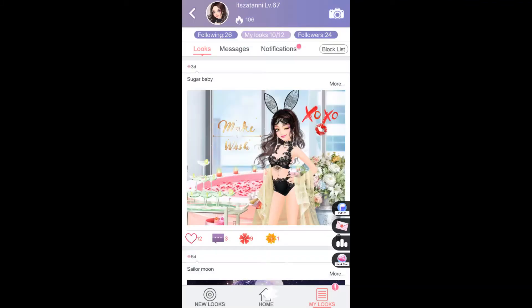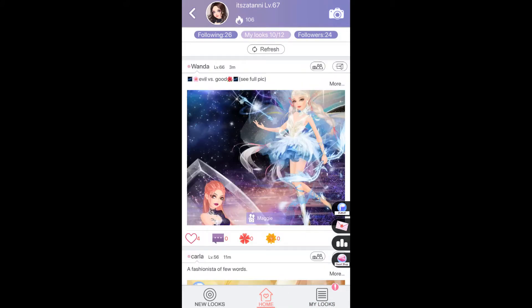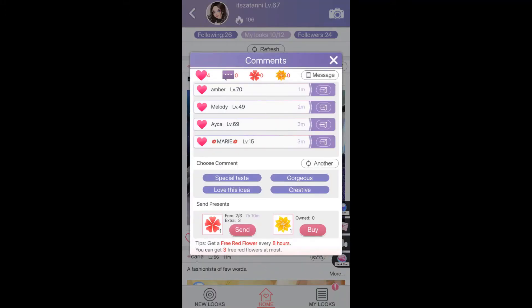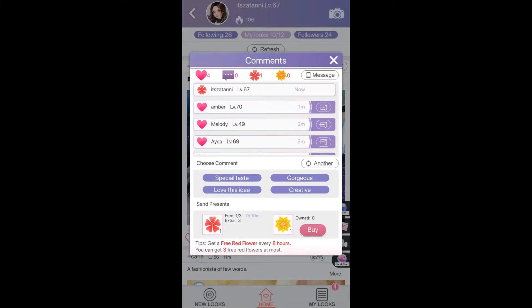I'm going to send a player I follow some red flowers. When you send red flowers you get one heart reward. If other players send you red flowers it affects your popularity score a little bit, but if they send you golden flowers it affects your popularity score even more.